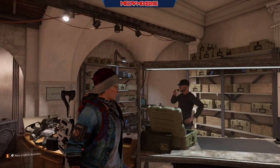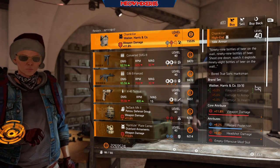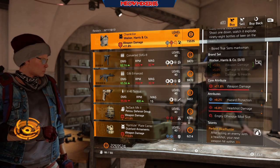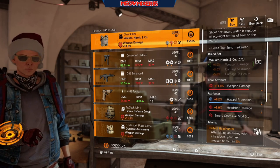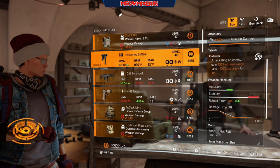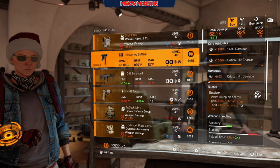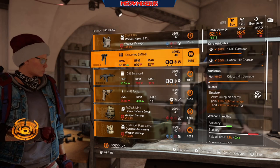Next we have the White House vendor. They've got the named Walker & Harris chest piece, the Chain Killer, with 11.8 weapon damage, 8.2 hazard protection, 6.8 headshot damage, and Perfect Headhunter. A Converted SMG 9 with 10 SMG damage, 13.5 crit hit chance, 8 crit hit damage, and Outsider.